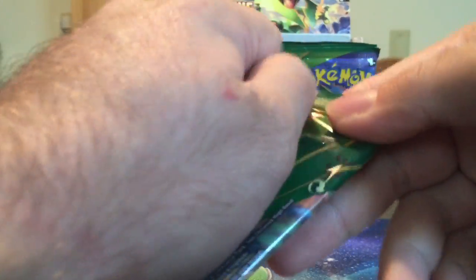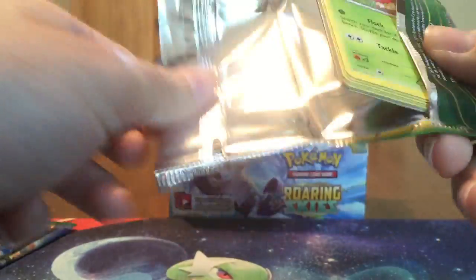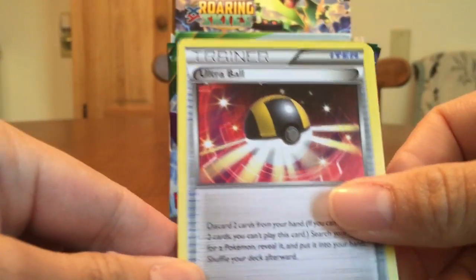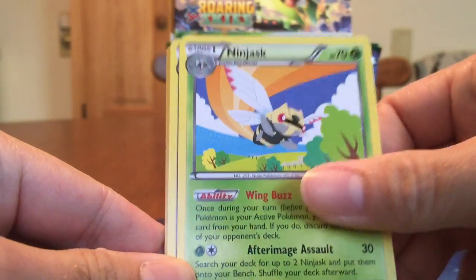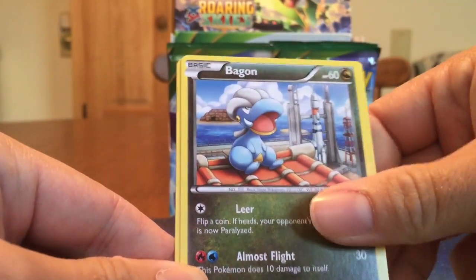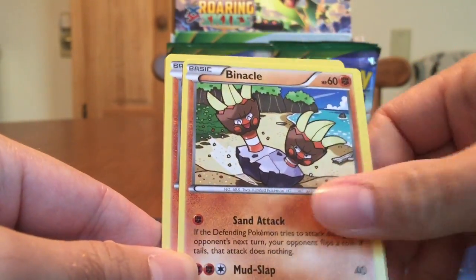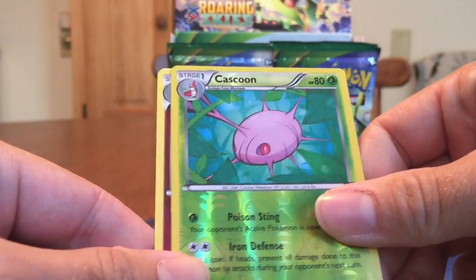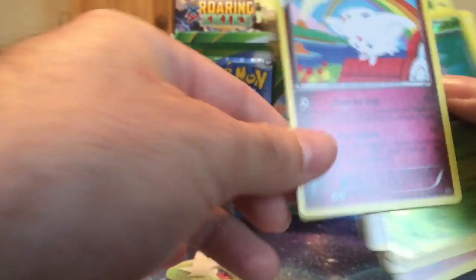Some of these artworks I have not seen in the Japanese set, which is kind of cool. Another Ultra Ball print, Ninjask, Shogun, Wurmple, Bagon, Binacle, Gligar, Meowth, Cascoon Reverse, and a Togekiss rare.